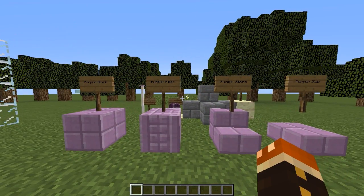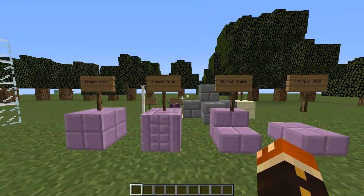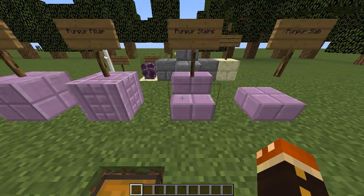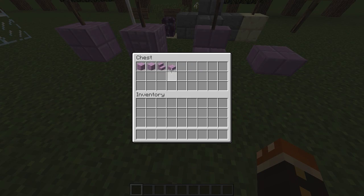We're going to go over the cool stuff first. The first thing is there are new blocks that appear in end dungeons called purpur blocks. We first have the normal purpur block. That can be crafted into purpur pillar blocks, purpur stairs, and purpur slabs. And as you can see, they're all here in their items. They look pretty cool. I like the purple design to them.